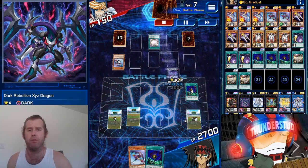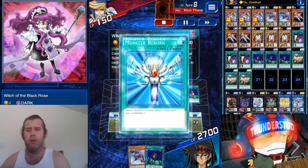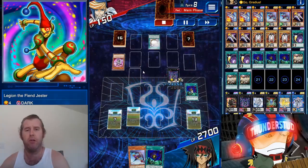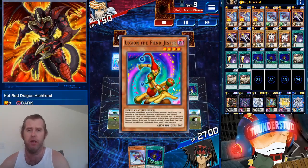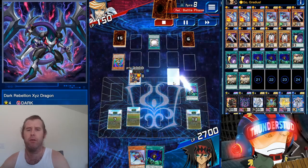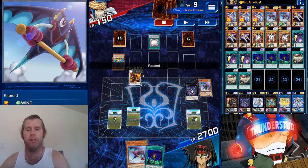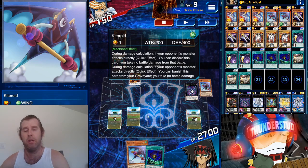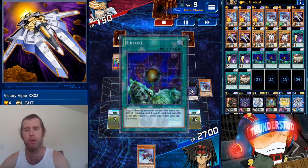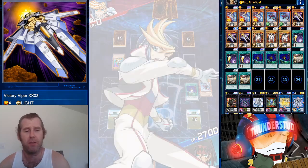We top-deck another one — we have a Kiteroid and he has a Kiteroid too, so this duel is all over the place. He normal summons Witch of the Black Rose, then Monster Reborns a Fiend Jester for a level 8 synchro — Hot Red Dragon Archfiend — and destroys our monster. We still have Kiteroid in hand. We normal summon Kiteroid, use Rear Yoku, and could still get over, but we top-deck a Victory Viper which is way better. He has a Kiteroid of his own, but that won't save him.